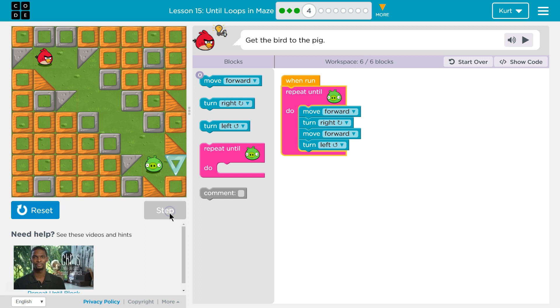Let's step through the code — it's really good to help with debugging. So I'm in my repeat until pig loop. I'm going to move forward, now going right, then move forward again. Now I'll turn left, and I should hit the bottom. Since we're not at the pig, go back to the top and repeat.